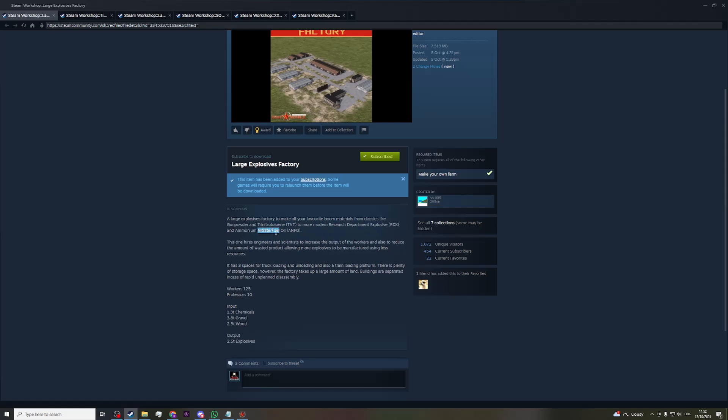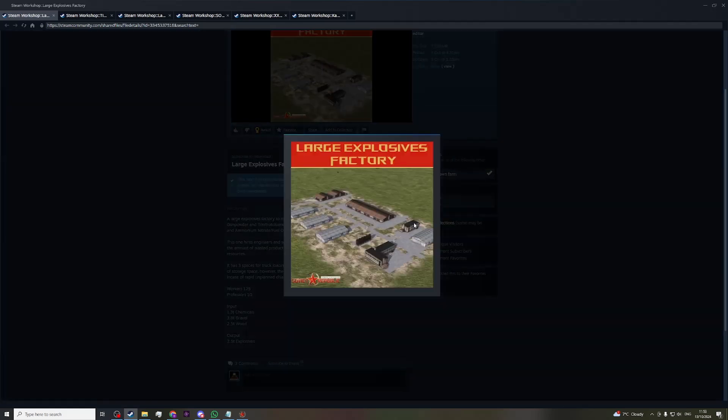Fuel oil, ANFO. This one hires engineers and scientists to increase the output of the workers. College-educated people mean manufacturers use fewer resources — that means you need less input to produce. I love this. I like how it looks: it's a complex and you would make explosives in something like this, separated from each other. You don't want one big building that goes kaboom if an accident happens. I think it looks glorious, which is why I wanted to present it here.